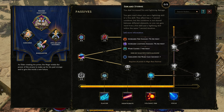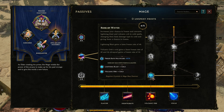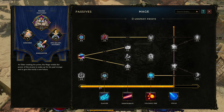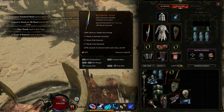On the mage side there's a freeze rate multiplier available, but I don't think there's a whole lot in that first panel that we really want at the moment.